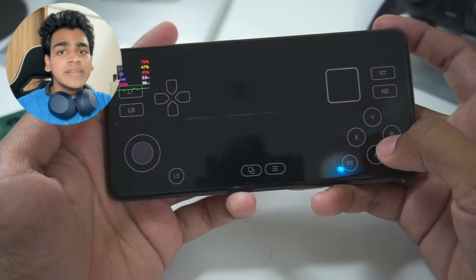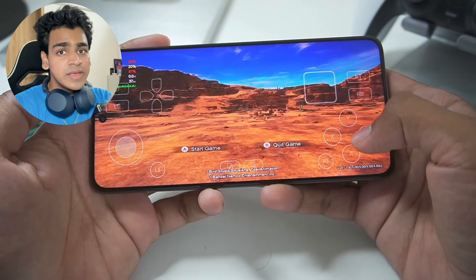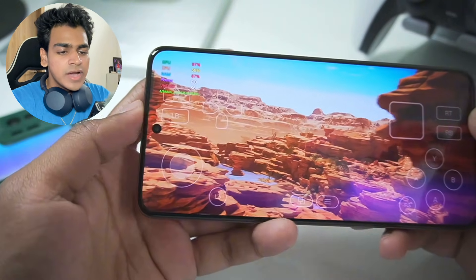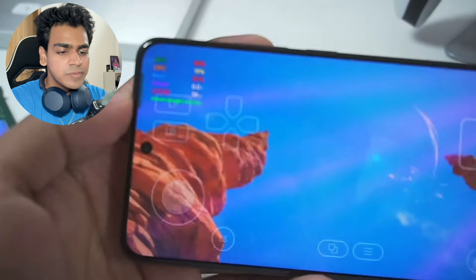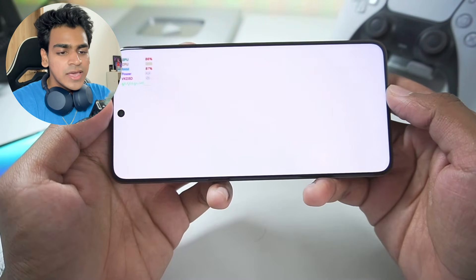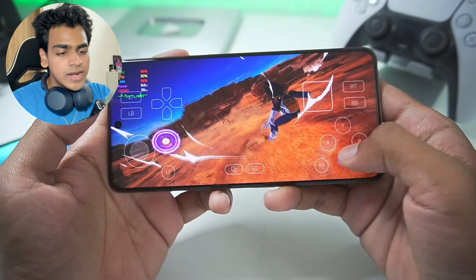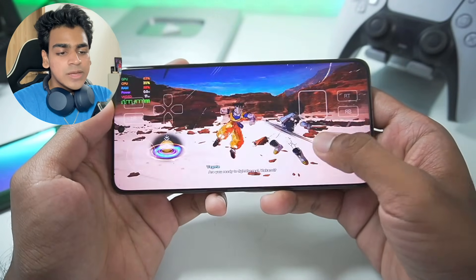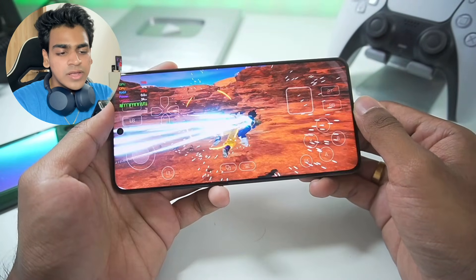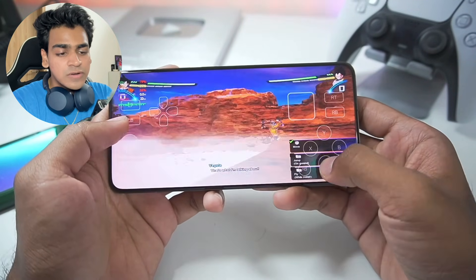The game is running at around 34 fps, and Dragon Ball Sparking Zero only released very recently. We are playing it on a Snapdragon 8 Elite Android device. You may notice graphical issues because we are using System Driver instead of Turnip. If you are on a Mali GPU, Exynos, MediaTek, or unsupported Snapdragon device, you will face these kinds of graphical issues.